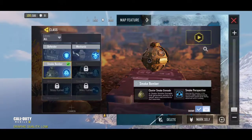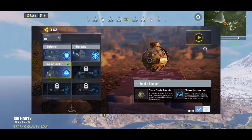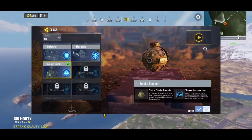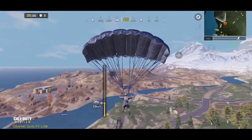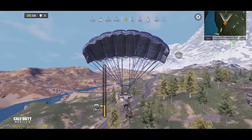Next up is the new class called Smoke Bomber. You'll see later in my gameplay how it works. Its main ability is to create a large area of smoke that can be used to run or revive your teammates quickly. You can still see your opponent when you throw a smoke bomb, and you can still shoot them. It's good to use for escape, especially if you encounter a squad.